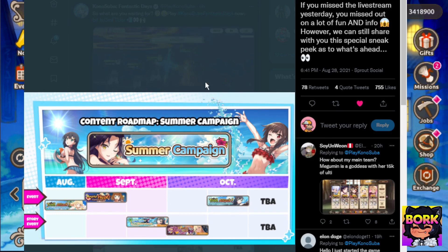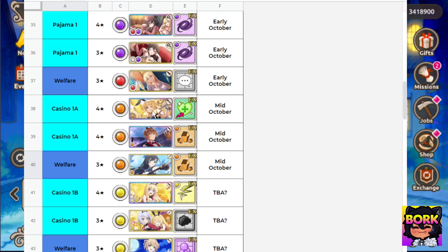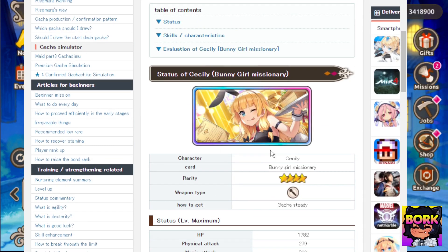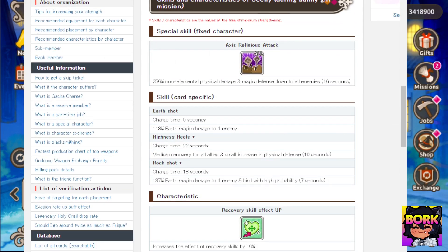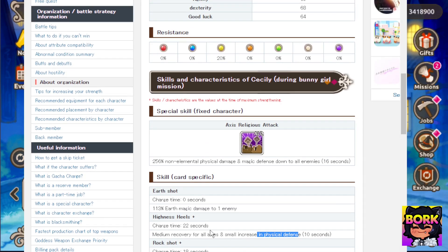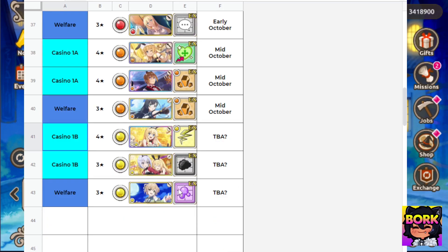Jumping into the last event — the Troll Attack or Troll Attack Fighting Dancer Shooting event — Cecily is going to be a possible banner for this particular time frame, along with a Casino 1A event. I'm not sure how Cecily is related to Troll Attack, but Cecily is a hodgepodge of characters — she has non-elemental magic defense down, earth magic damage, and physical defense down. She's all over the place and kind of weird to use. The casino event with the first banner is not really that worth it. If we get the Casino 1B event with Iris, that is going to be really good, but it hasn't been announced yet.